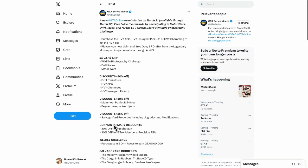The weekly challenge is participating in drift races to earn $100,000. McToney Robbery has the Vehiclectra. Cargo Ship Robbery has the Type 57. The Gay Bear Robbery has the Begner.